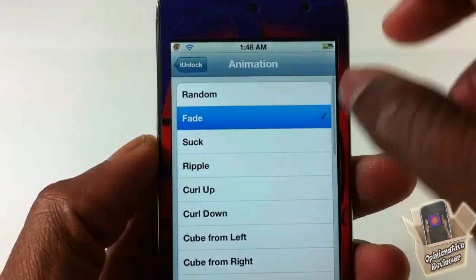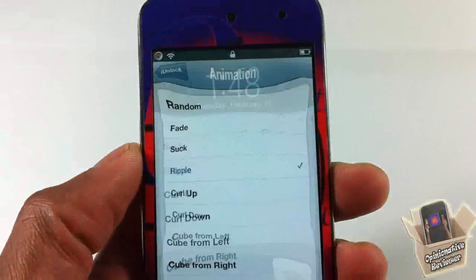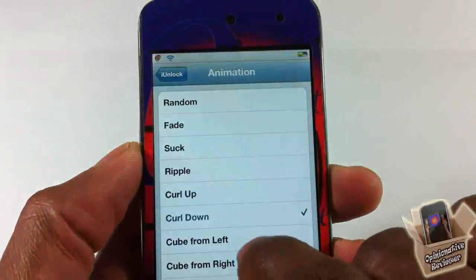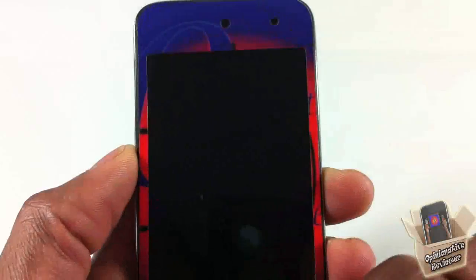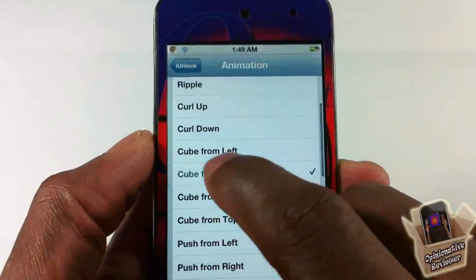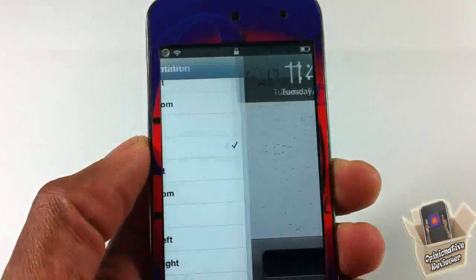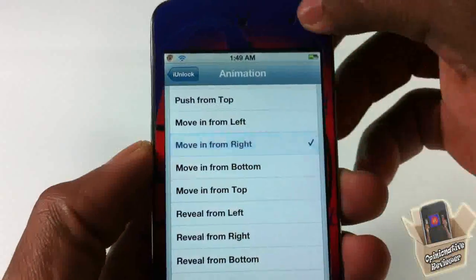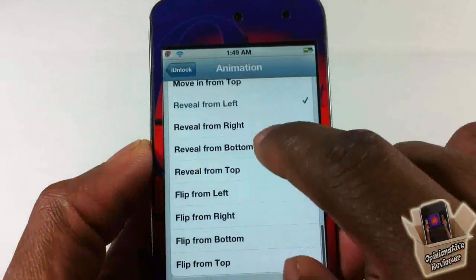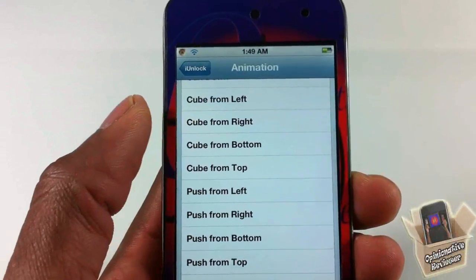The animations include: fade, suck, ripple, curl up, curl down, curl left, curl right, cube left, cube right, cube from the bottom, push left, push right, move left, move right, reveal left, and flip. Most of them come in directional variants — bottom, top, left, and right.